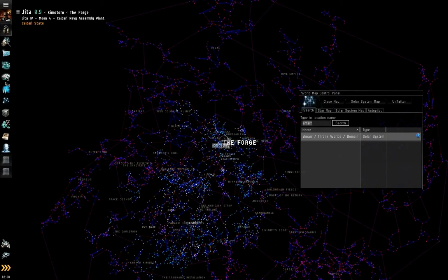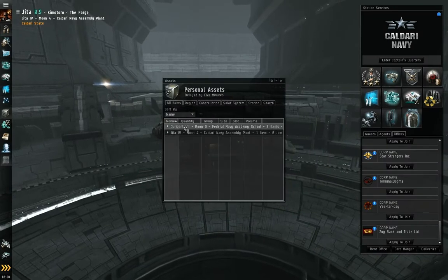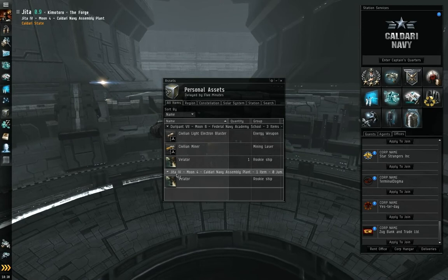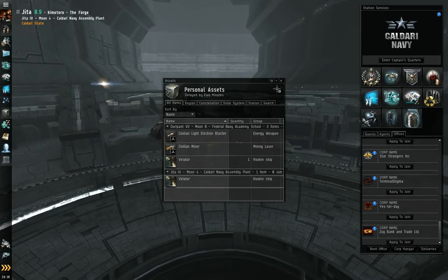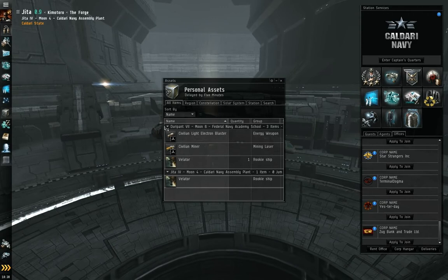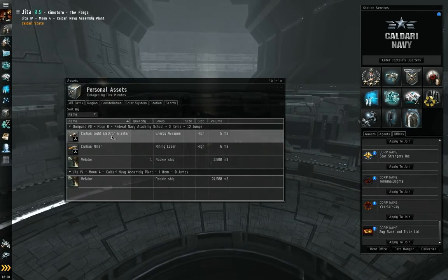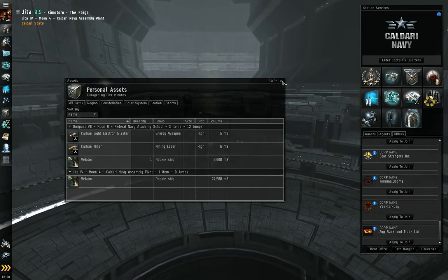Go ahead and remove this waypoint and close the map. Assets — I have like no assets because this is a brand new character. But any items you have in a station anywhere in all of New Eden, you can find them here. Pretty handy — I know plenty of people who have tons of space junk.